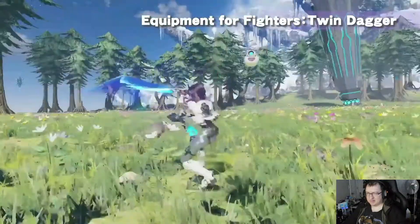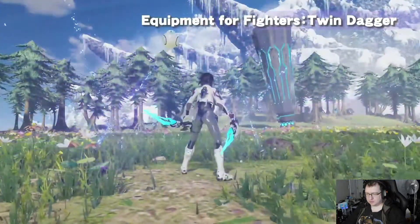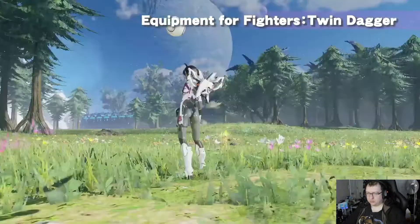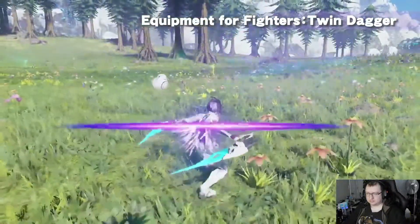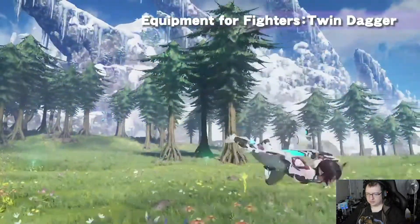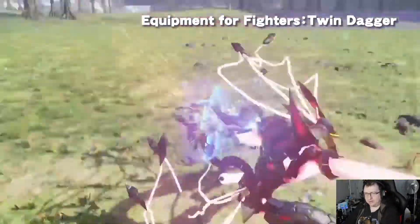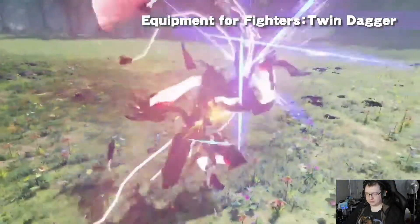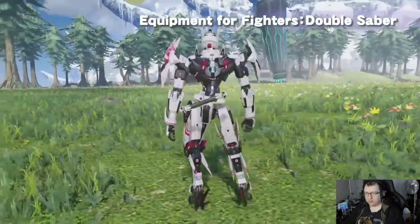The fighter weapon twin daggers are a close-range weapon with high mobility mid-air. High mobility combat is possible with this weapon, and learning a certain class skill will allow you to attack propelling forward after a normal attack at a specific timing after a PA — oh my god — allowing you to readjust positioning during a fight. The weapon action Dagger Spin allows you to guard and move in emergencies. Wow.